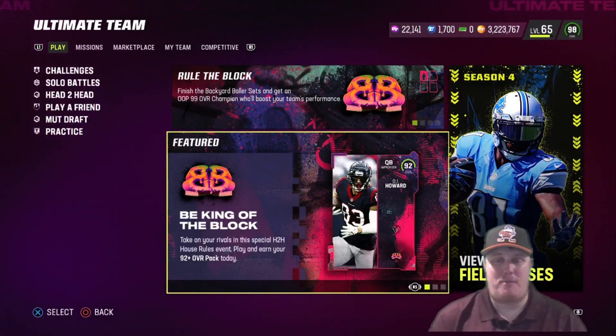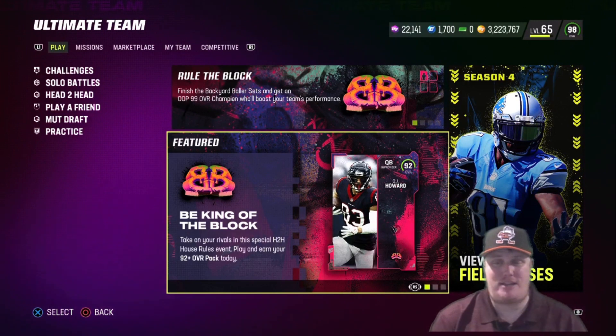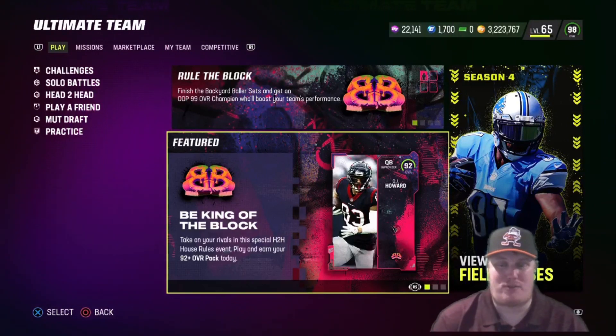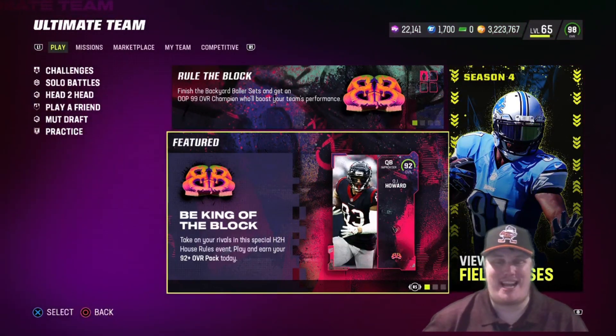Welcome in everyone, I'm AC Kingpin 27 with you today in Madden 23 Ultimate Team as part of the Backyard Ballers program, here to talk about the newest house rules event. You have the opportunity to be king of the block and take on your rivals, earning six free Backyard Ballers program players. We're going to talk about all the rewards and everything this house rules has to offer.